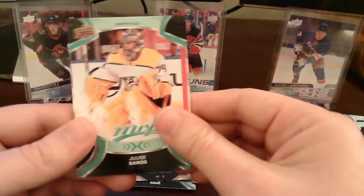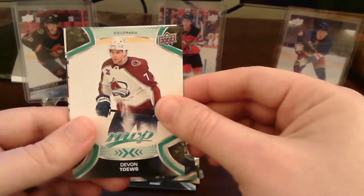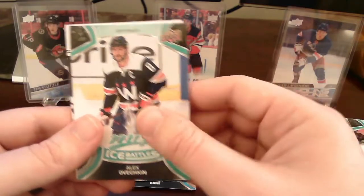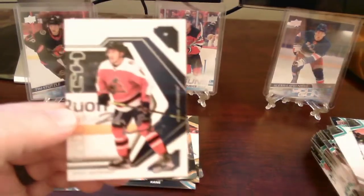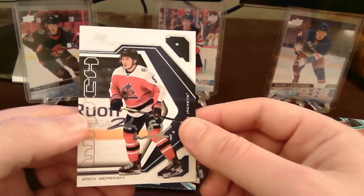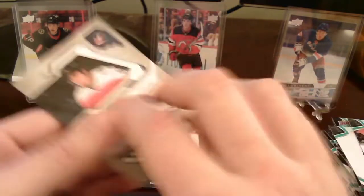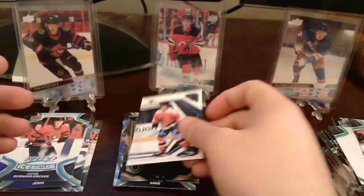We got another silver script — or maybe a watch card. Let's see: Saros base card, base card of Toews, base card. Oh — Alex Ovechkin ice battles! I will definitely keep that. And we get another watch card, this one being of Zach Werenski of the Columbus Blue Jackets, wearing the alternate inverse retro jerseys — those are pretty nice looking, I do like the look of those jerseys. So we get a watch card for Werenski. I'll put that on top with our inserts.